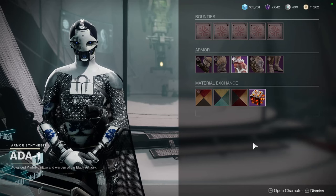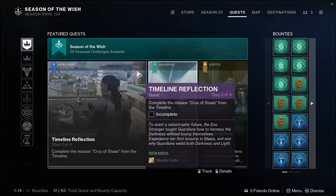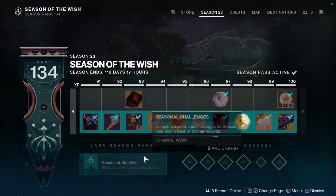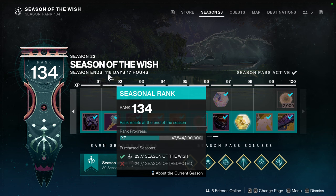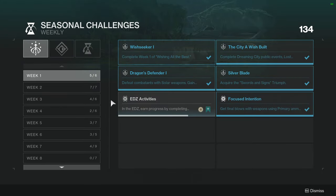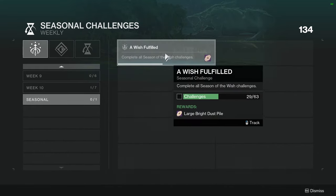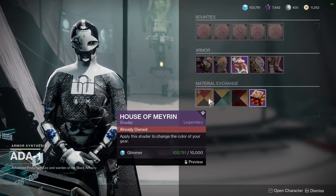Today we're looking at 8-01 and Eververse in that order because it is week 10 already. Week 10 is usually the week we stop getting challenges, which is unfortunate considering we still have 118 days until the next season. It would have been cool if they had given us more challenges, but whatever — we're going to be looking at 8-01 first.